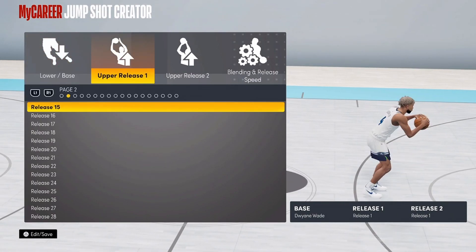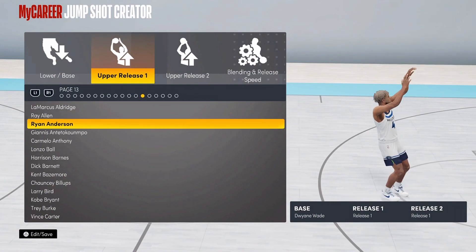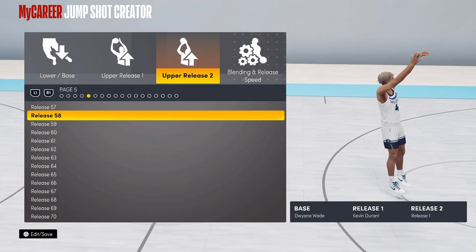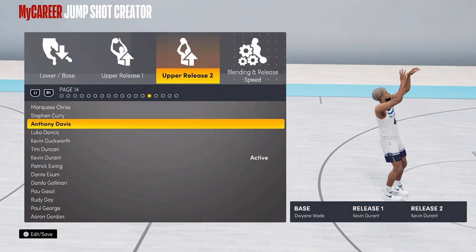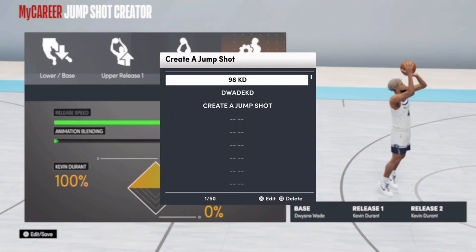I tried 98, it doesn't really feel the same. But if you know me, the upper releases I usually pick is KD, because I just know KD's release — I feel like it's money. So I usually go with KD. This jump shot will be base D-Wade, upper release 1 KD, upper release 2 KD. And the release speed I use is the second to the last highest — not the fastest — but I'll try it on the fastest to see. Other than that, I'm TK of Trap Coggy.